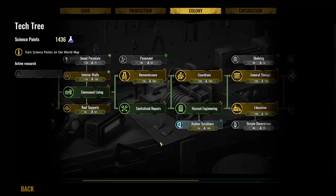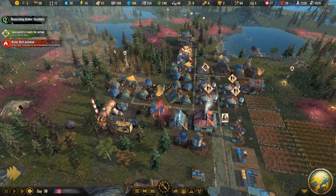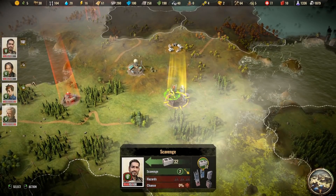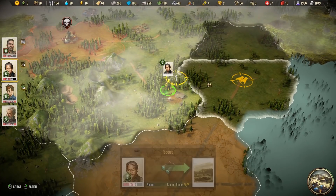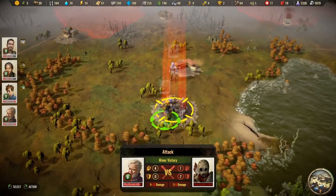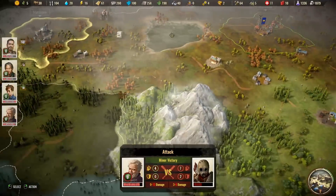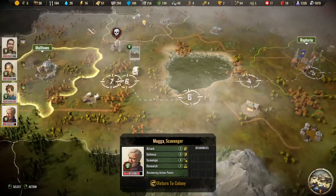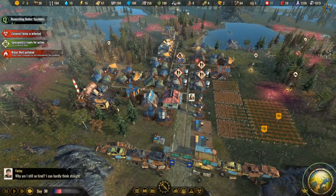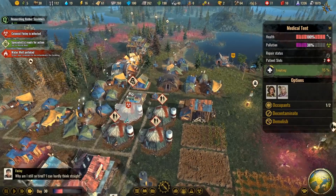We'll research rubber scrubbers next so we can clean a lot faster. Specialists are ready to go back on the main map — it's awesome how quickly we're bringing back materials. We're going to quickly see what's around us, then bring back materials from nearby bandit camps and start our trading operations to get a higher reputation with places like Dead Creek and Malltown.